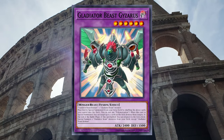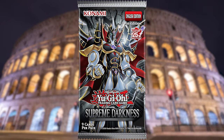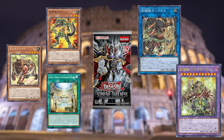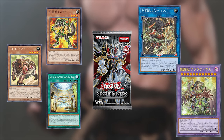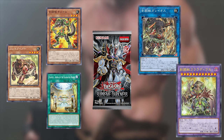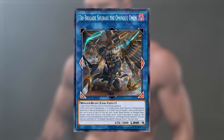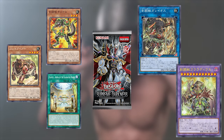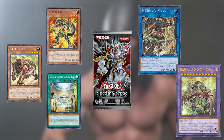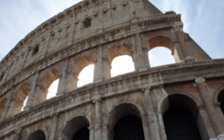Gladiator Beasts are back! We recently got more support revealed for Supreme Darkness, the set coming out in early February. There are five new Gladiator Beast cards in the set. These new Gladiator Beasts definitely give the deck a boost in power to bring it up to speed with the format. The deck was just a tad too inconsistent and a tier or two too weak, but good enough to keep up with the general speed of the game.